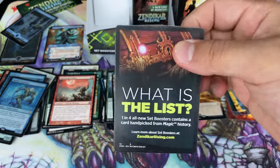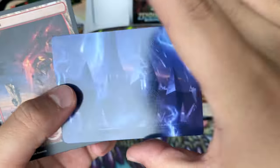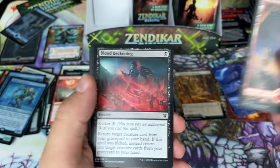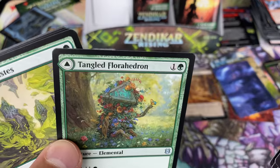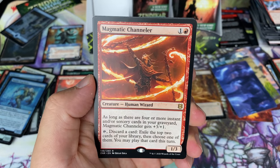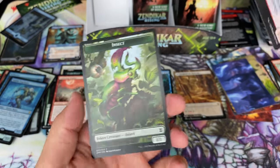What is the list? Hey, this is the rebuilding of the Seagate — this is where that epic battle was and much was destroyed, so they had to rebuild it. Makes sense. Florahedron — hello! Here we go. Magmatic Channeler. And just a normal foily boy.